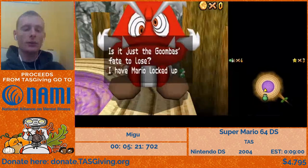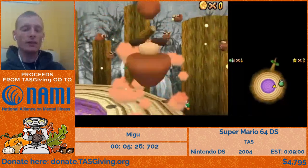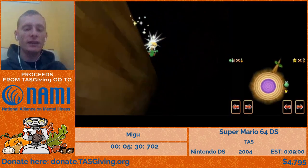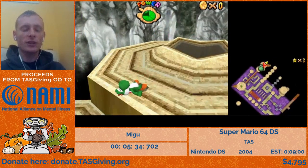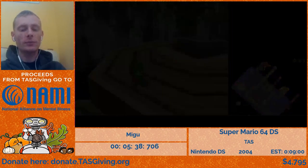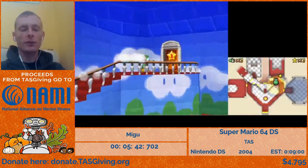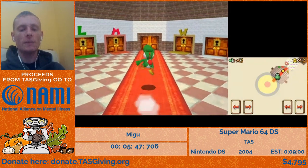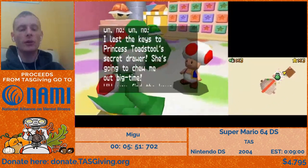We are going to eat the key while falling out of bounds and dying. This will, similarly to the star cancel back in Shifting Sand Land, skip the celebration for the key. It also allows us to exit course faster, because to actually unlock Mario, we'd have to go back through the eight-star door — but this door is also locked from the back side since we don't have eight stars, and we actually would need to exit course to get to unlock Mario anyway.